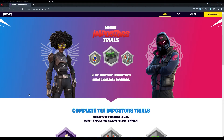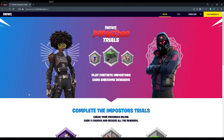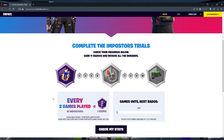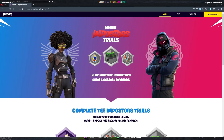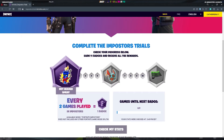So what this is, is a challenge trial similar to what we have done in previous times for rewards. You can play the game just as you've been playing it this past week, except now you can go in and play these trials. You need to go to this website, log in with your Epic account in the top left, and you'll be able to see your name there. Every two games you play in Impostors you get one Fortnite badge, and those badges progress you along through the rewards.